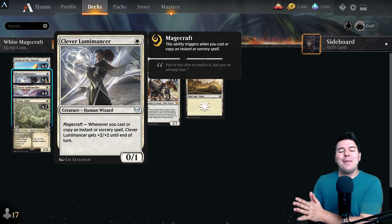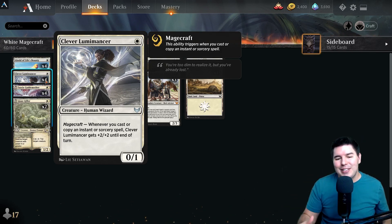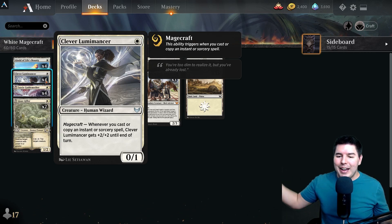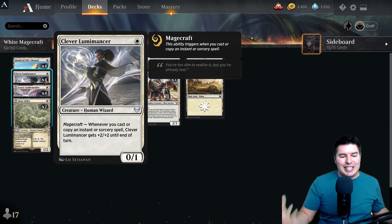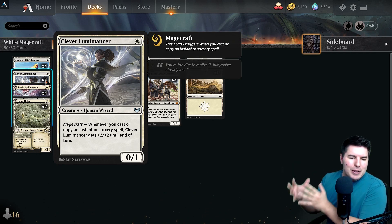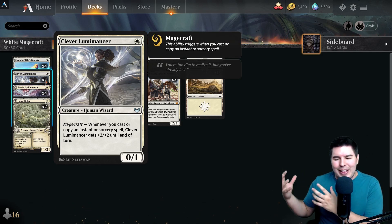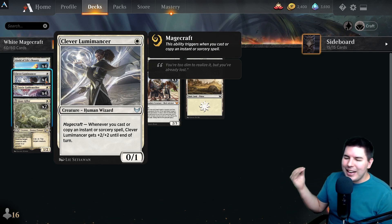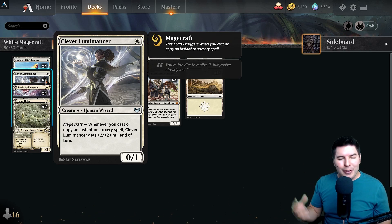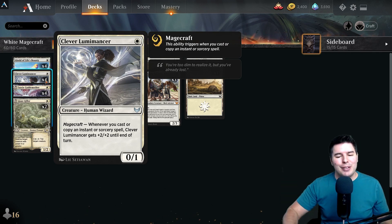Hey, what's up everyone, my name is Jeff and today we're gonna have some fun playing Magic. We are playing some Mono White Magecraft today — this is gonna be one of the more competitive decks we're playing for the next little bit. I tend to play a bunch of janky stuff based around synergies and mechanics, like turning everything into an Elder Gargaroth. If you want to see that kind of stuff, hit the subscribe and like buttons.